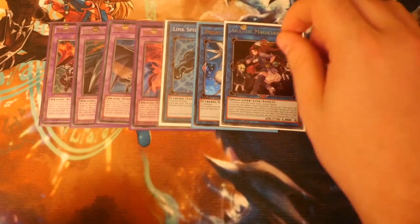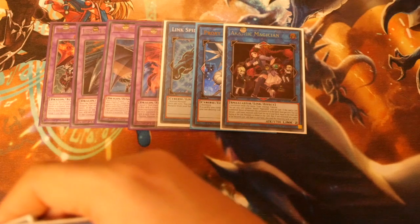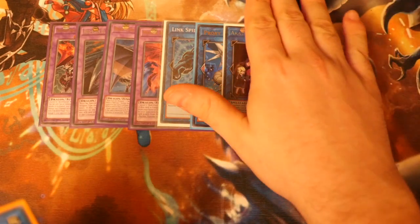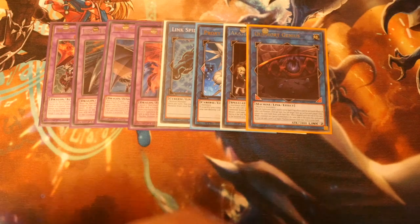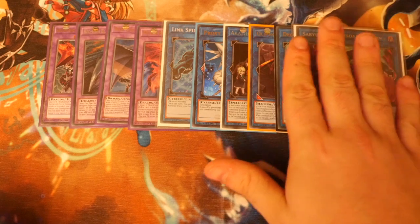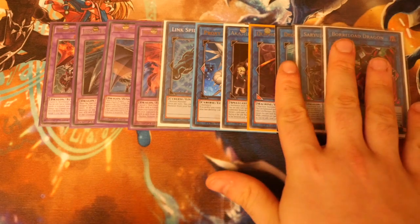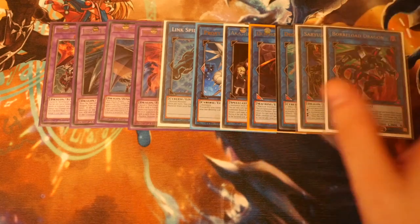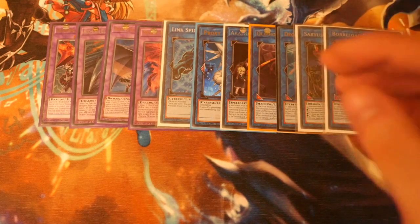For Links, starting at the bottom, we've got one Link Spider, one Proxy Dragon, and one Knightmare Cerberus. You can swap the Cerberus for a second Proxy Dragon if you wish — I like having it as an out to a Decode Talker, or if I side in Kaijus. One Qliphort Genius, which combos with Number 42 Galaxy Tomahawk. One Decode Talker as a Link 3 option. For Link 4s, we've got Saryuja Skull Dread and Borreload Dragon — both incredibly powerful right now. You could also swap one of those out for Firewall Dragon, which is easier to make as it doesn't require specific different-name effect monsters.